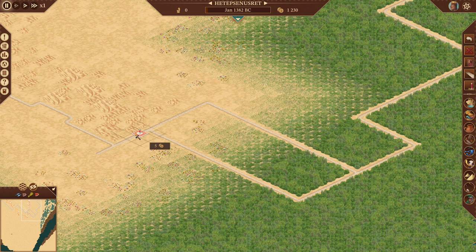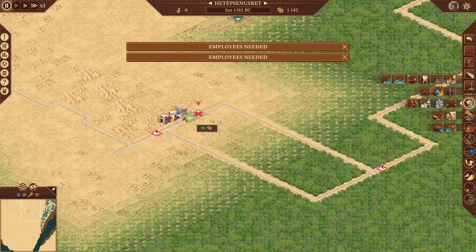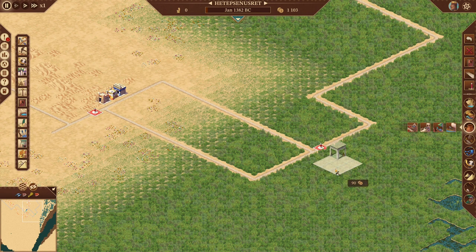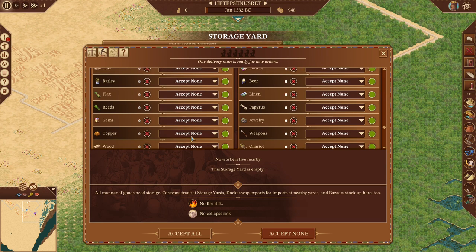I've roadblocked off a small loop. We'll do our apothecary, firehouse, architect's station, and police. Let's go to our overseers and tell them to automatically start exporting papyrus — export one over zero. We need a storage yard right there. We'll start with one reed gatherer, because they do gather a lot. We'll tell this storage yard to accept papyrus — don't want to forget that.